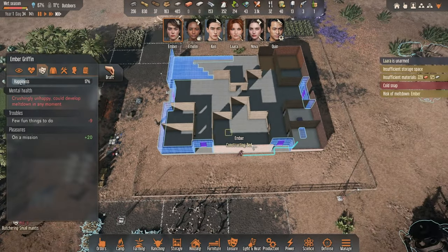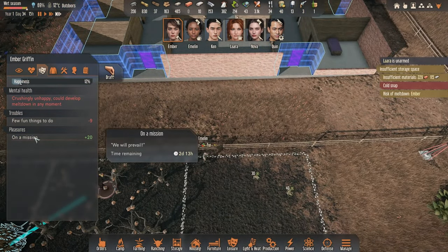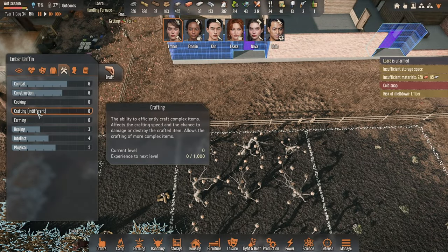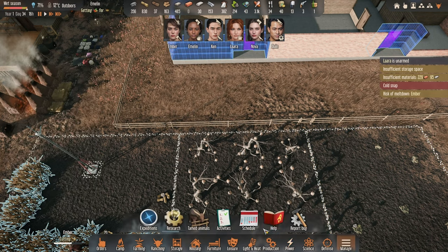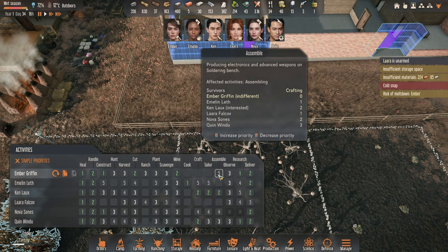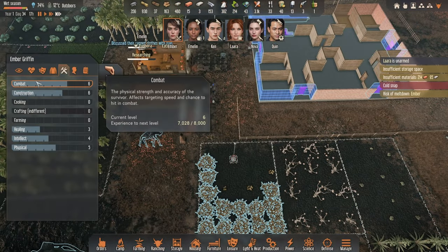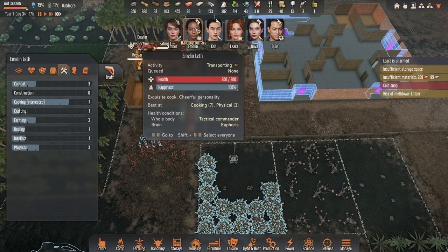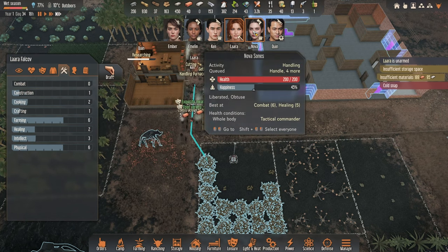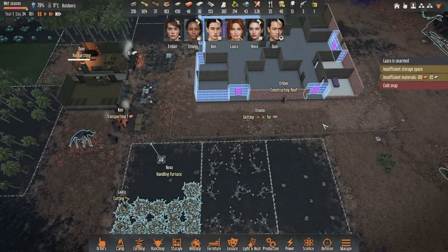Ember, you don't seem happy - crushingly unhappy. Why aren't you getting anything fun? Ember, what do you enjoy? Crafting - okay, no indifference. Let's go into activities and take you off crafting. Maybe that will make you a little bit happier. She didn't particularly enjoy anything. So: cooking for one, crafting and combat for another, nothing for Lara, and Nova and Quinn are on research.